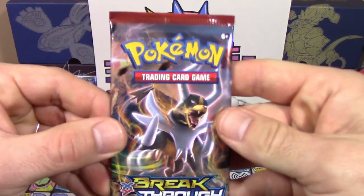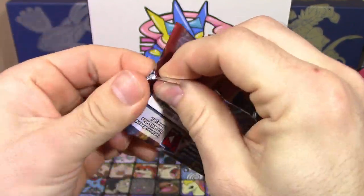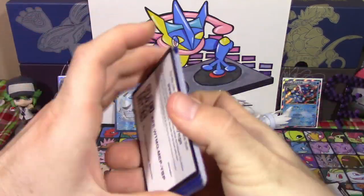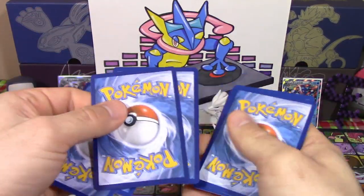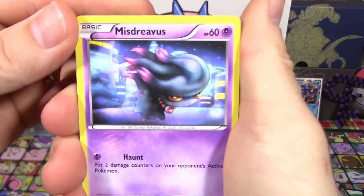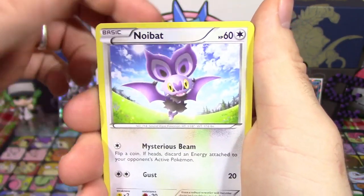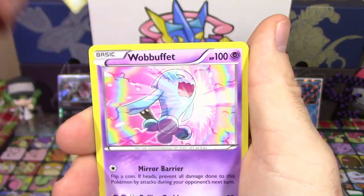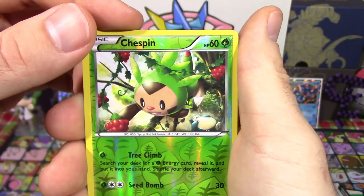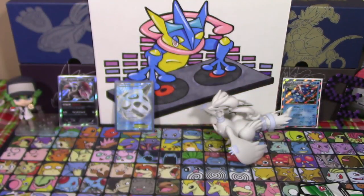I'm going to open up my pack of Breakthrough with Mega Houndoom. Then we'll close it off with a pack of Ancient Origins with our Shiny Primal Groudon. I'm going to set that down and see what we have. Still looking for some of these Reverse Holos — we're not quite done with our Master Set. Alright, we got Misdreavus, Skiddo, Ralts, Noibat, Magnemite, Frogadier, Wobbuffet, Cacturn. Reverse Holo Chespin — we needed this at one point but now we don't. And a Noctowl Non-Holo Rare.